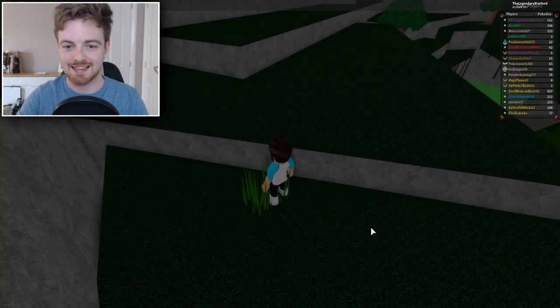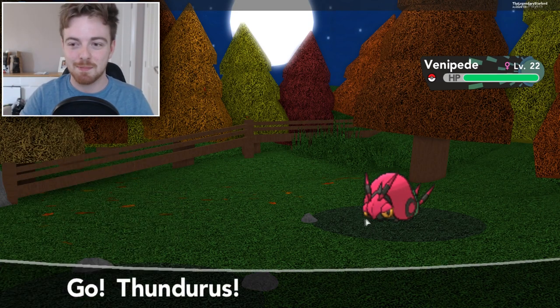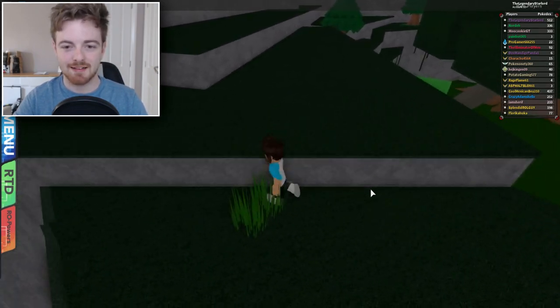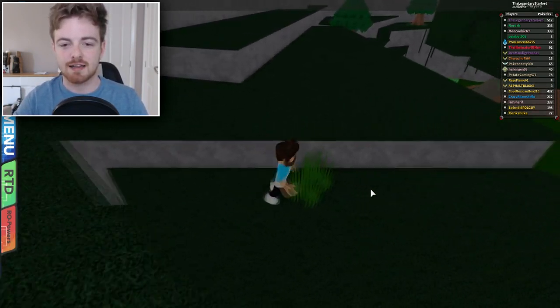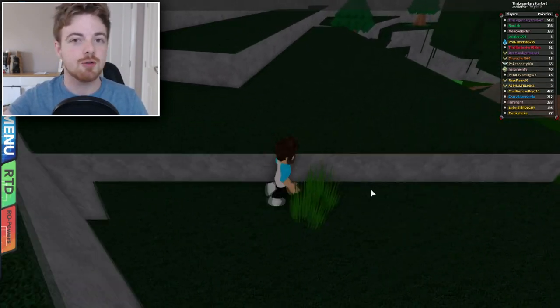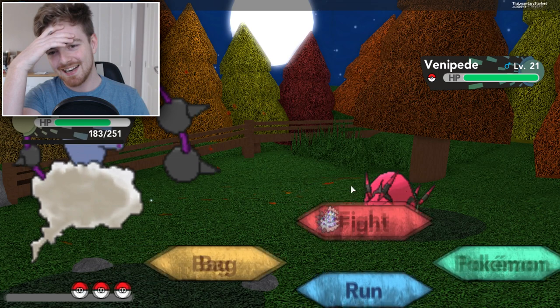Maybe it's just a Venipede spawn or something like that. Comment down below — maybe you guys might guess what other Pokémon are encounterable here. It seems like this actually might just be a Venipede spawn. Why would there just be a piece of grass that only spawns Venipede? There must be something else. Give us like a Mewtwo or something — no, I'm just kidding. But imagine the developers hid pieces of grass outside of the map where it only encounters one Pokémon, so they know where to go if they want to give somebody a specific Pokémon. It's looking like this is a very strange piece of grass and it only spawns Venipede.